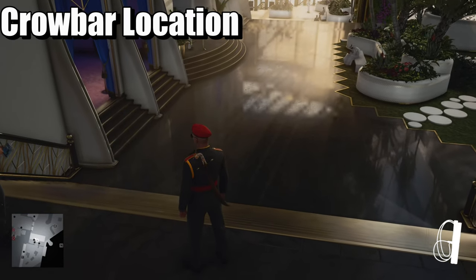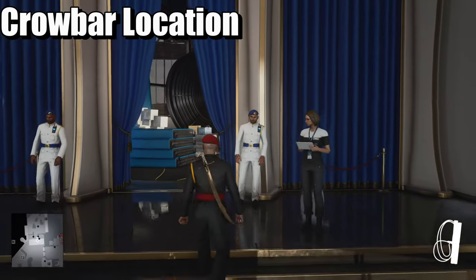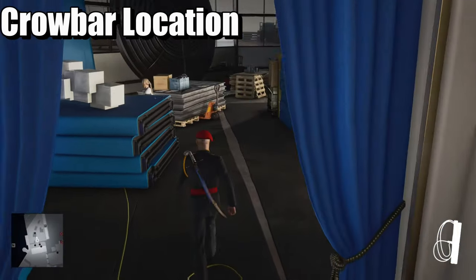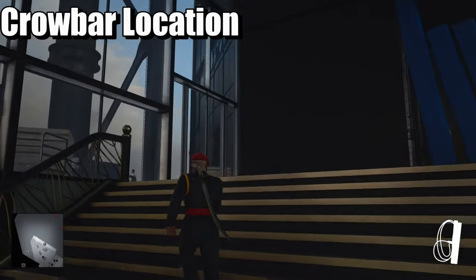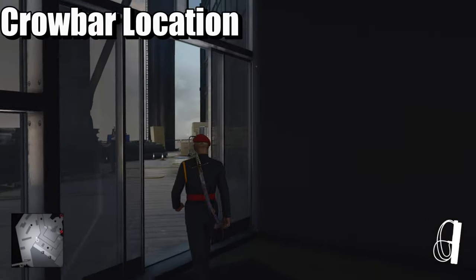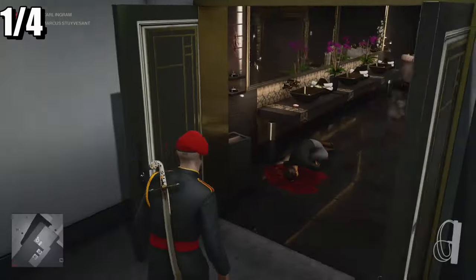To start off, for all the shortcuts you're going to need the crowbar. Here is a good location for the crowbar. You get your disguise to get past this particular area — that could be the guard, the art people, or the penthouse person. Here is the crowbar that you're going to be taking.